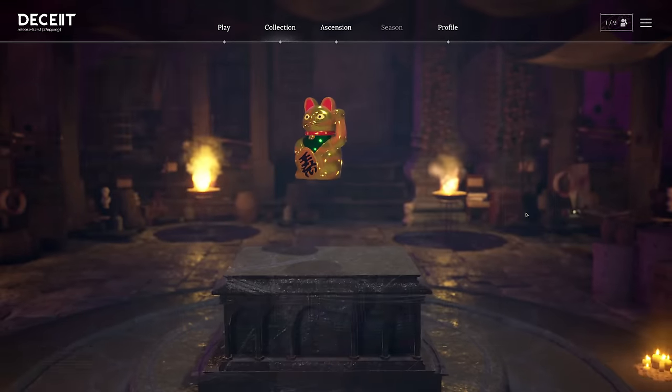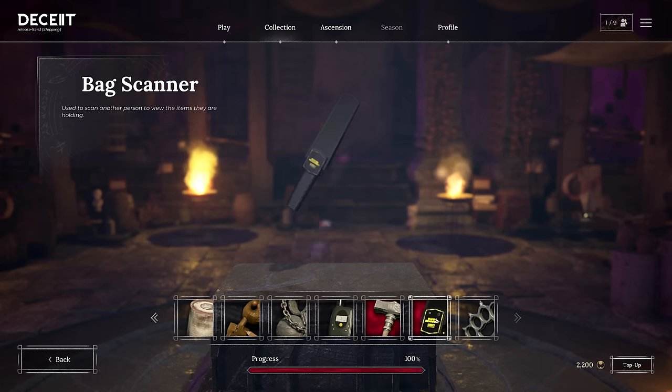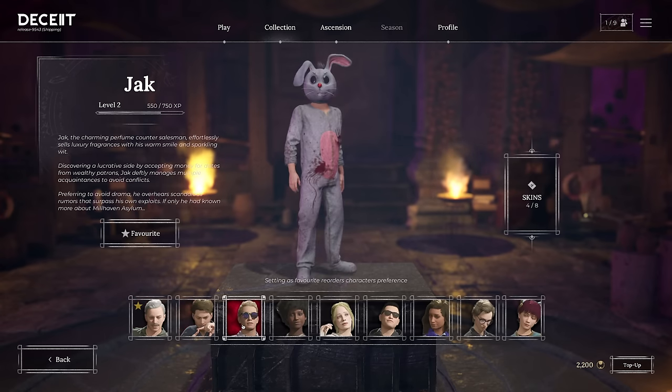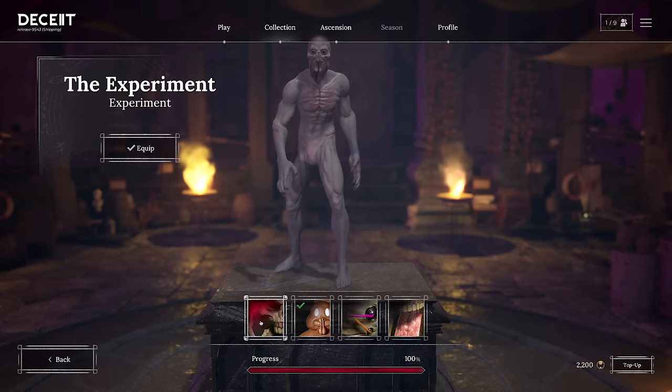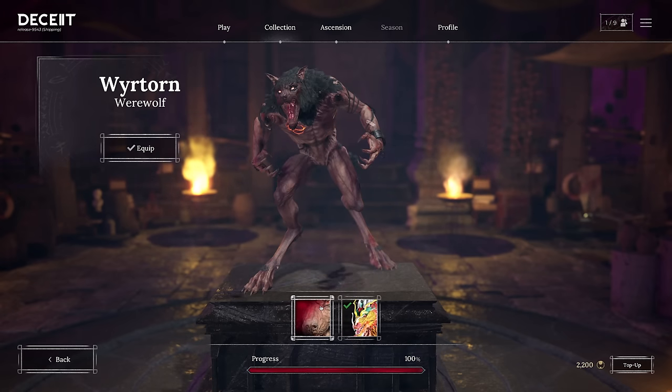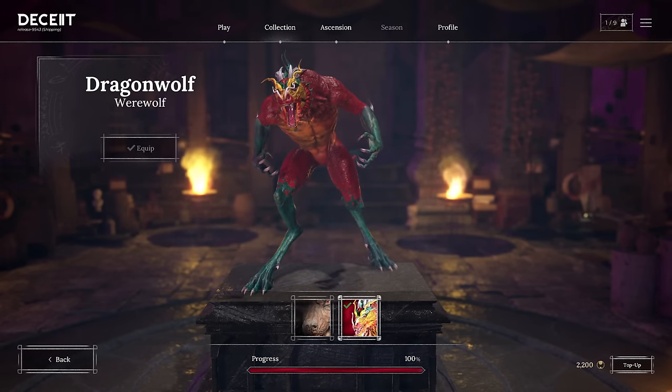And lastly for this section, the cosmetics. You can unlock all sorts of cosmetics, including for your items, humans, or terrors. Some of these will be obtainable for free and through events, or just by purchasing directly with shillings you buy with money.